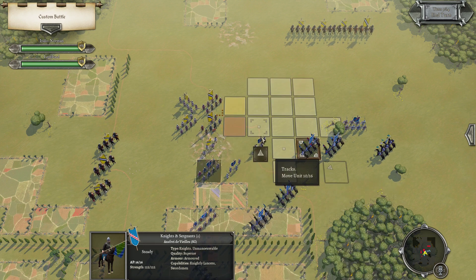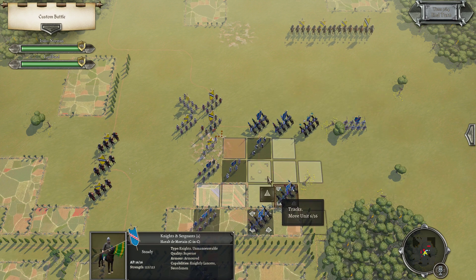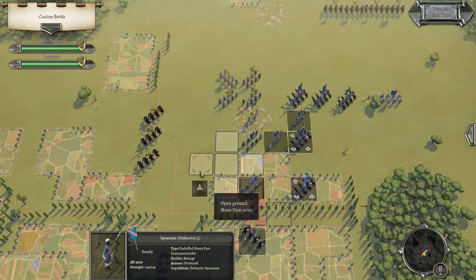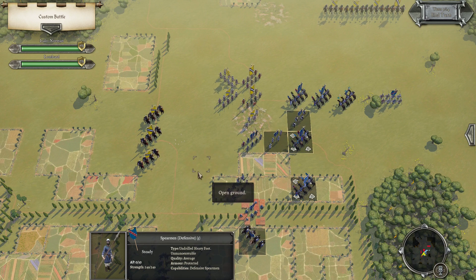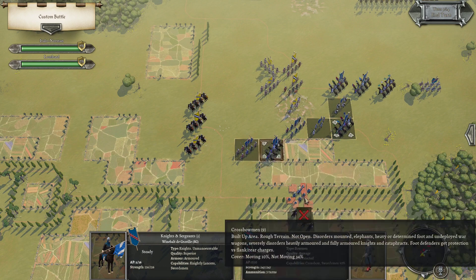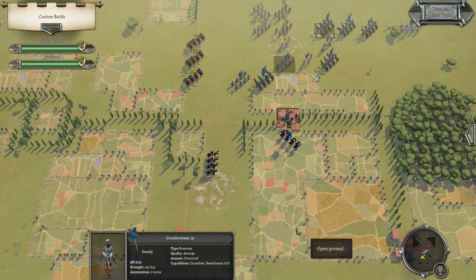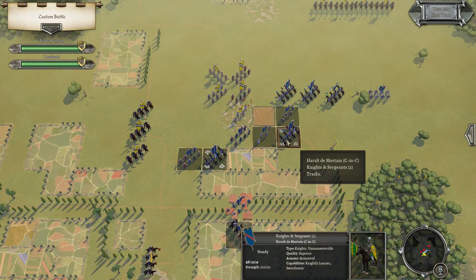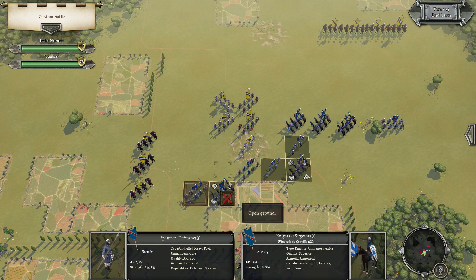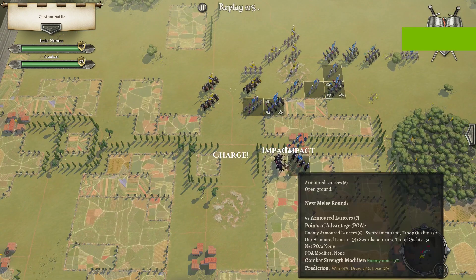I'll move the knights here. I'll take a chance and move up — they might do stationary shooting. If I move here, his falling back starts to cause some cohesion checks. I can do the same thing here as well. He has to go around this way or stand. I'll keep shooting the spearmen, and hopefully the knight charges cause some damage. The raw spears are right there — charge there.